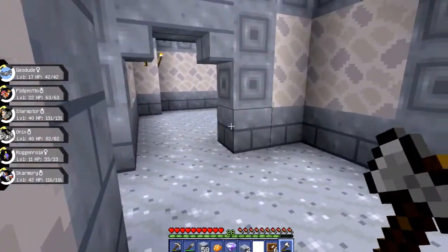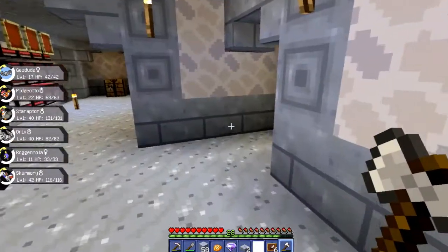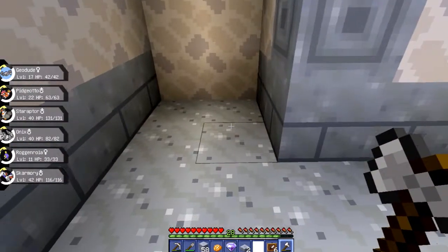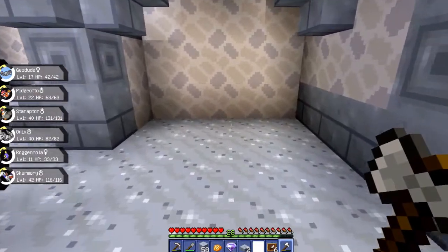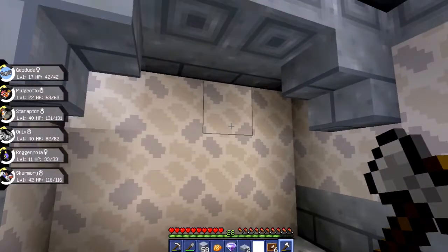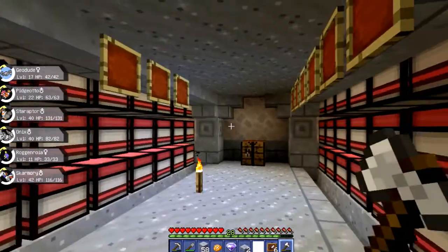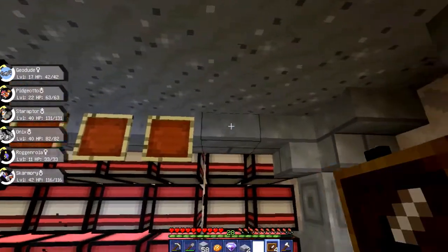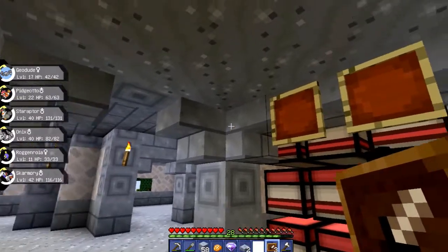There are two entry ways — one goes up to the second floor, the other leads to this area right here. I'm not sure what I'll use that extra block of space for — probably just put a couple of healers there to keep them close by. Then right here I want to place the trading machine — it's four blocks wide and three high so hopefully it fits. On this side will be my storage room. I got item frames so I can place them on top of the chests to label what's inside.